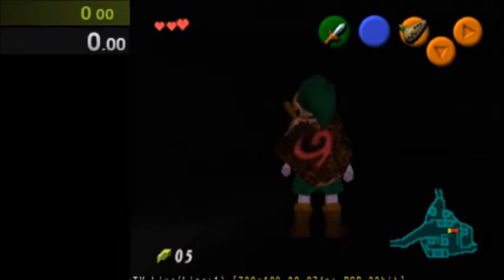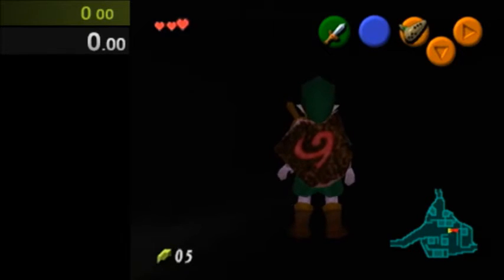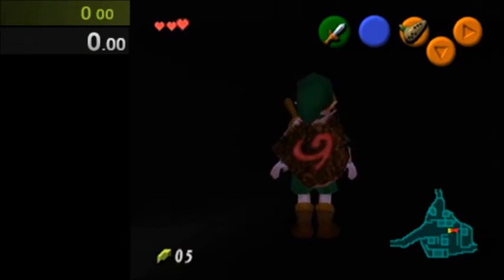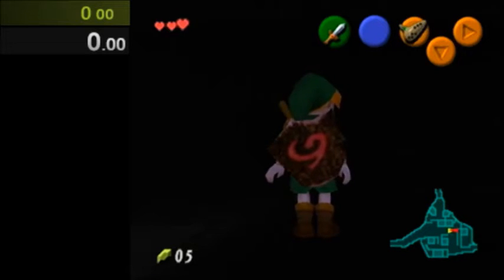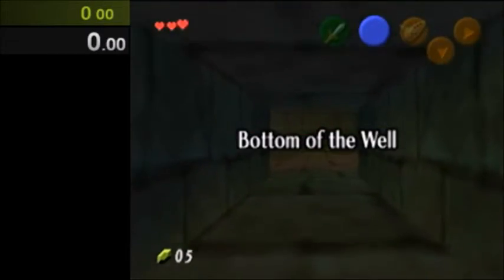Hey, this is Exodus and here's a tutorial for the Ocarina Dive in Bottom of the Well to get bomb cheese early. In this video I show how to use a timer for it, so you don't have to do inverted camera or listen to music cues or any of that. It's the easiest method in my opinion. So first I'm just going to walk you through the steps and then I'll show it in full speed on Virtual Console and Emulator.